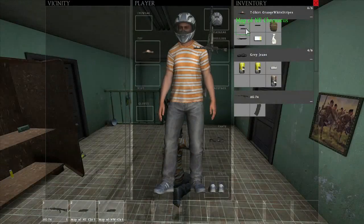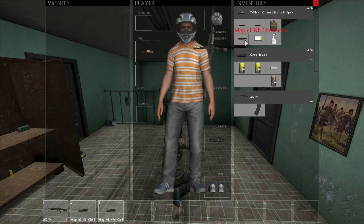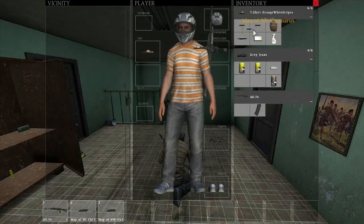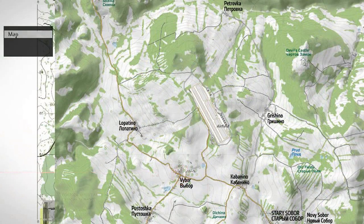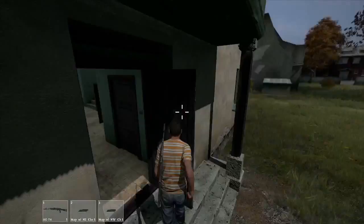Instead of having one big map, there are now individual maps of sections of the Chernarus map. You can combine these individual maps to create a bigger map, which is a bit more realistic. In this demo they combine the northeast Chernarus map with the northwest Chernarus map. The northwestern section shows a lot more roads, especially up north from the northwest airfield, indicating they're really expanding the Chernarus+ map.